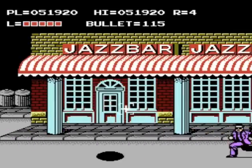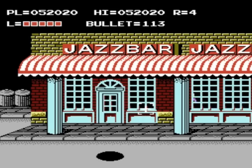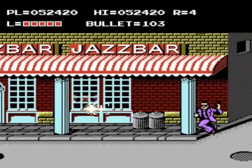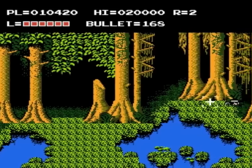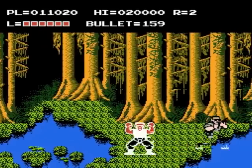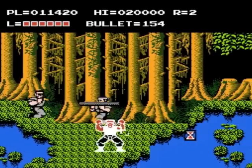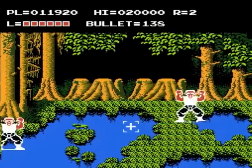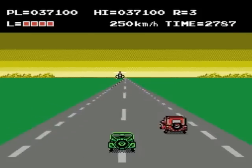The shooting stages put you into a first-person auto-scrolling view while you attempt to take out as many bad guys as you can. You do have a limited number of bullets, but certain enemies will drop more supplies when killed — these can be more bullets, health, and even a star that'll clear out all the bad guys on the screen when picked up. The goal here is just to survive the countless waves of henchmen and make your way to the end.